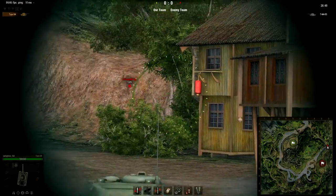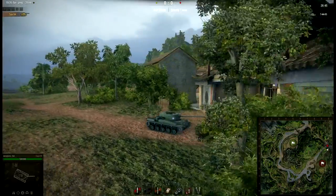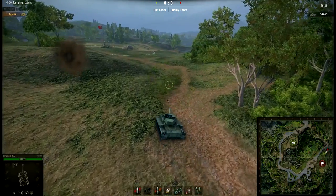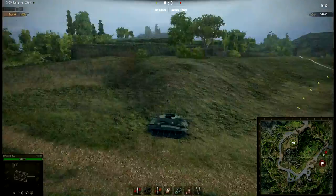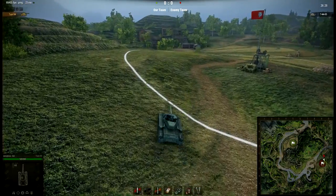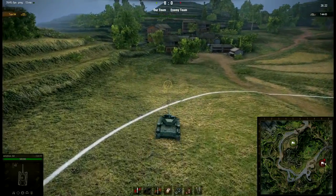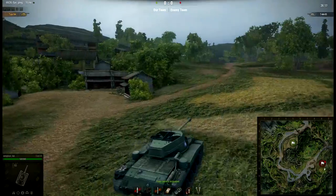I don't think they changed anything on that side. Checking out the gun depression. This thing still does 22 in reverse — it's pretty damn quick. There just seemed to be a new bug that sometimes whenever Whovian shoots at me, I lag. These hills are definitely new; this flag was not as hilly before. They've slightly bumped up the terrain here. And of course there's the rock there, which is also new.